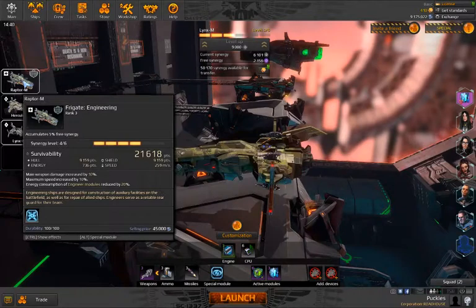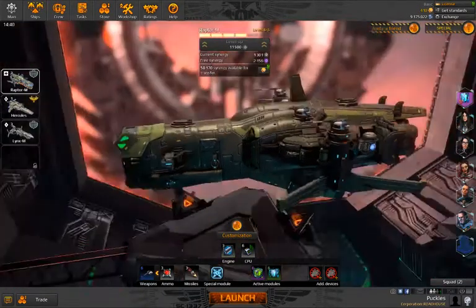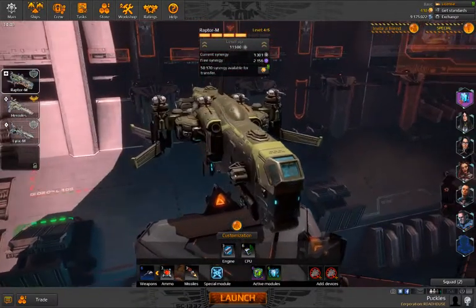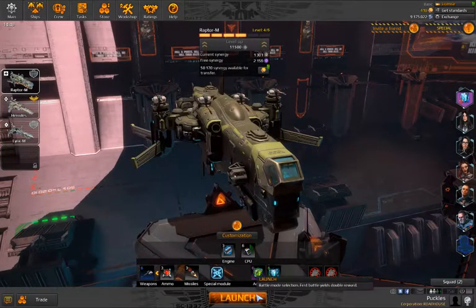I believe we're both mostly Jericho, yeah? Yeah, that's what I've been working on so far. Well, it does make some difference — there is substantial difference, including that Jericho does not get engineering frigates. Jericho has lots of shields. For the two of us playing together it doesn't really affect anything.